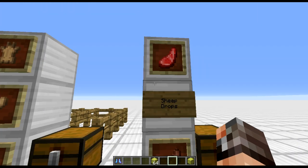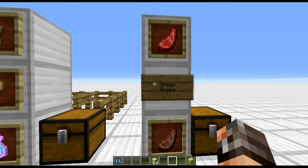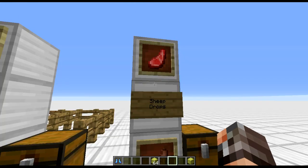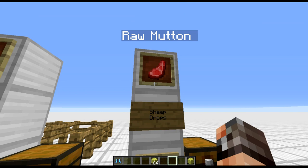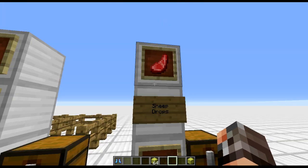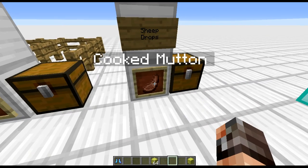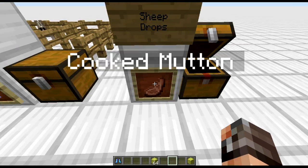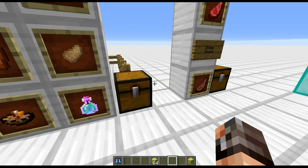The other thing to mention on mobs is that sheep now drop mutton. You get raw mutton or cooked mutton — if you use a burning arrow or burning sword you'll get it pre-cooked. It's quite nutritious, so that's a good thing to have.